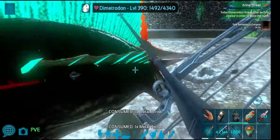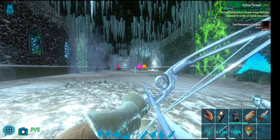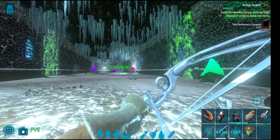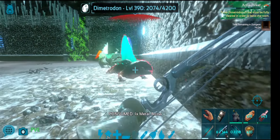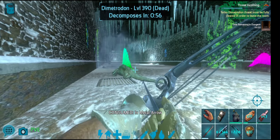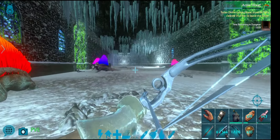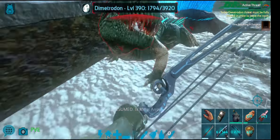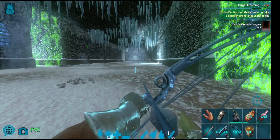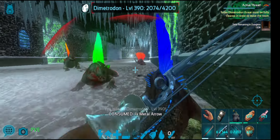These are Dimetrodons - they're quite fast. I am using a bow but it's probably best if you sword them if you'd like. I prefer the bow because it's quick and efficient for me. Probably don't use a shotgun unless you're on a lower mode where they're a lot weaker. On Brutal you do require some effort in killing your dinos.